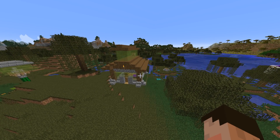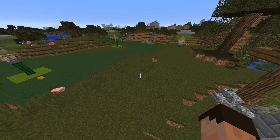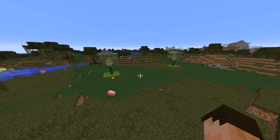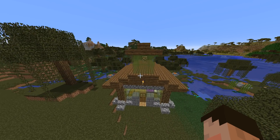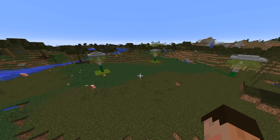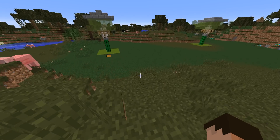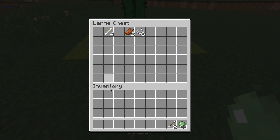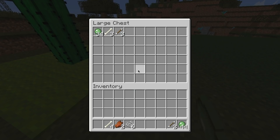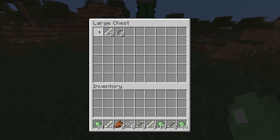We've let the farm run for three nights. While we waited, we created a little hide - not really a house, more of a hide - 30 blocks away at the fourth corner of the square made by the three pods, with a viewing area on top so you can see the arena. Let's see what three nights have given us - wow, that's far more than I was expecting. Let's check the next one, and the last one has slightly less again.